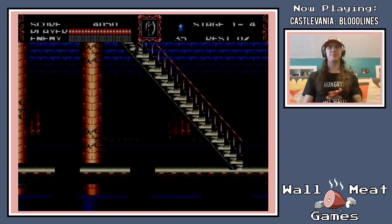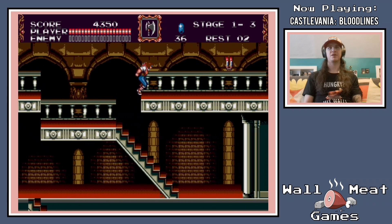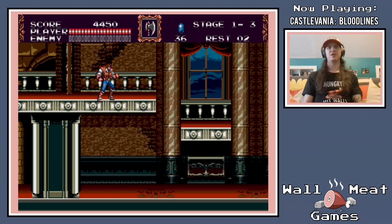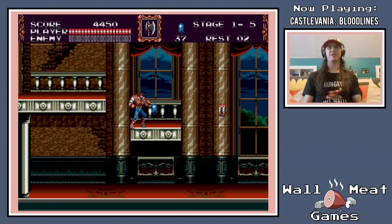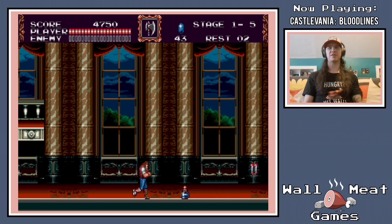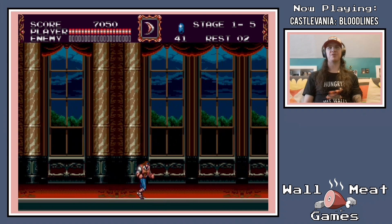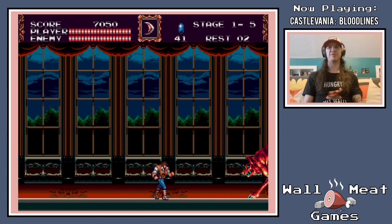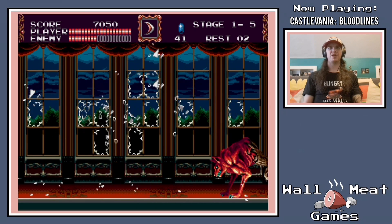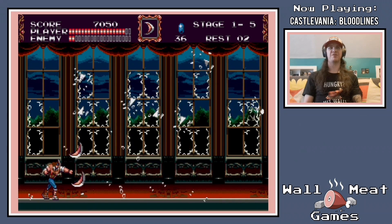I can jump on stairs in this game. Always welcome. Now this game only features three sub-weapons. They've taken out the dagger and the stopwatch from previous games. But each sub-weapon now has two attacks — so we've got the normal attack, or I can consume more ammo to shoot it. I think that kind of makes up for the omission of a couple of the other sub-weapons that I honestly didn't use as much.